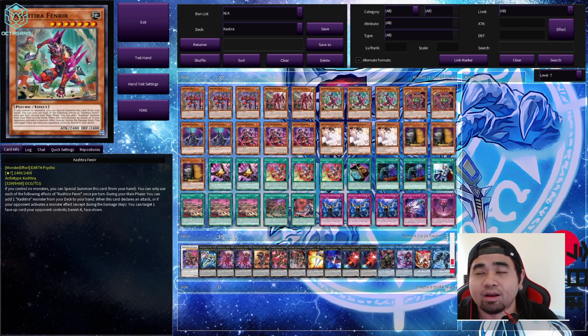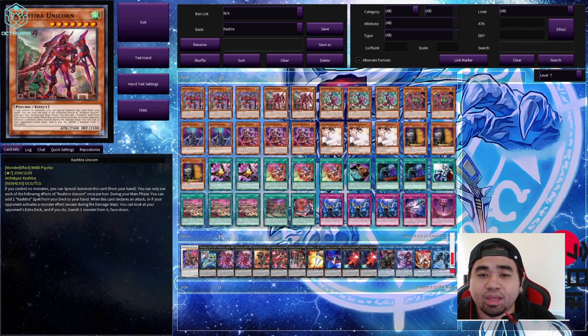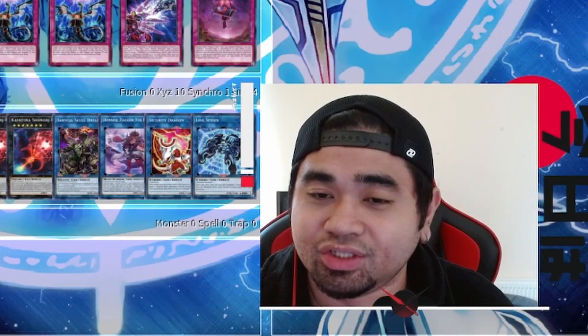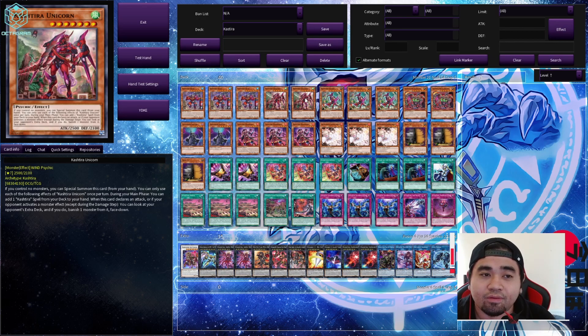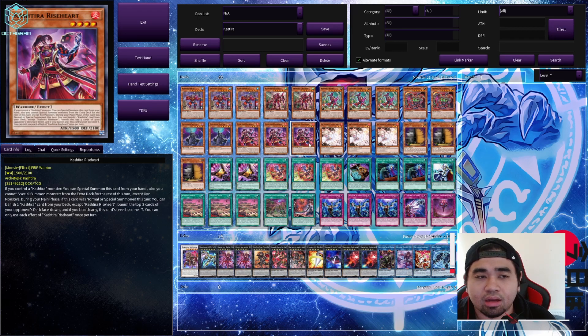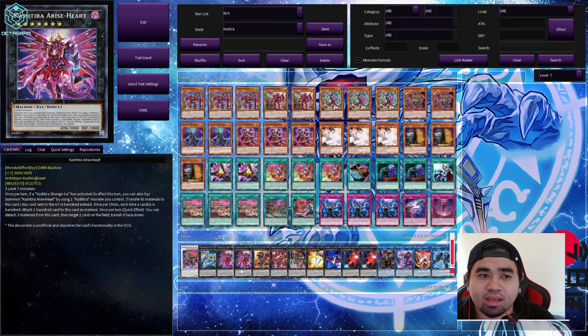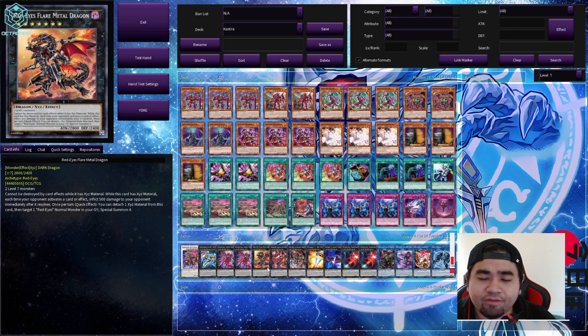Regarding the banlist, we will likely see a preemptive balance like any other new selection pack. My prediction: Fenrir will be at two, and Unicorn will also be at two for its potential to search spell cards. Arise Heart will probably be at three copies, as will the other Kashtira monsters. For extra deck monsters, their limit seems to be two copies max based on what I've seen so far.